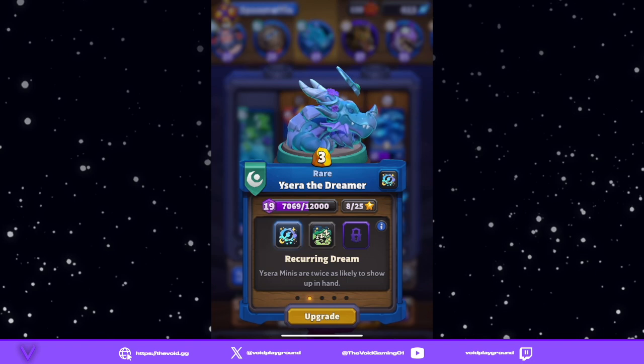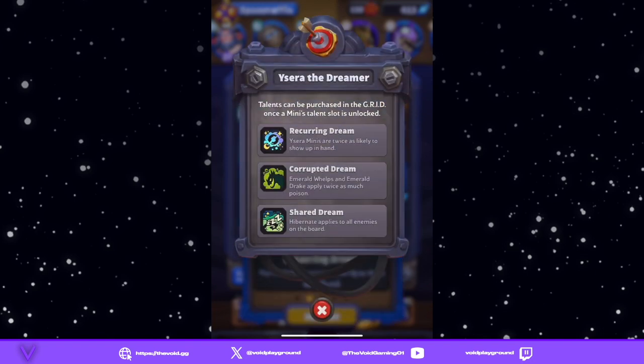Yasara is the new Cenarion leader and she's kind of rounding out the Cenarion faction. She has three really great abilities: Reoccurring Dream, Corrupted Dream, and Shared Dream. I think Shared Dream is really good — it can be funny to freeze all your enemies for eight seconds on the board — but I actually like Reoccurring Dream better for this particular build.